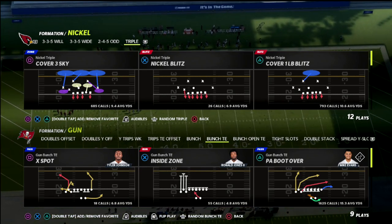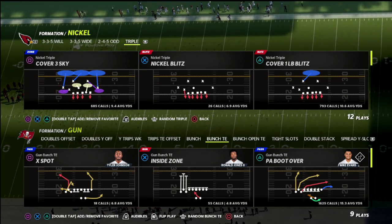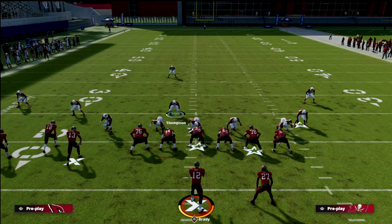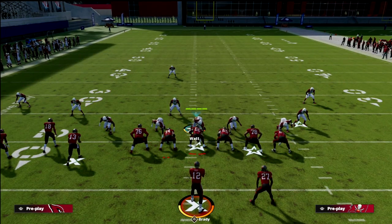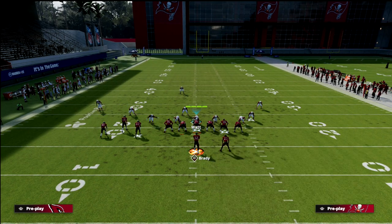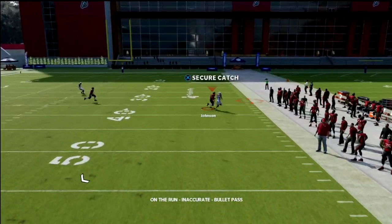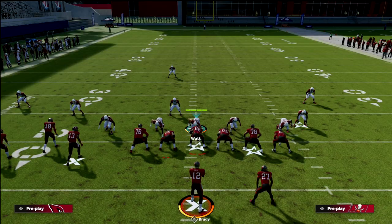Today I'm going to give you a simple concept to contain, and it comes out of the Nickel Triple Cover 3 Sky. You can find the Nickel Triple in the Chicago Bears defensive playbook. Here's the problem with PA boot over: I hit contain, containing my edge — you see the contains. All you do is slide your line to the right, block the tight end, and the contains don't do anything. Now I can roll out, have all day, and throw my crosser or my post. Everything's open at that point.